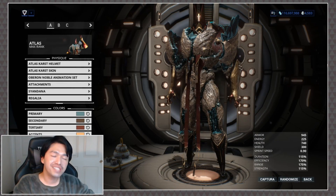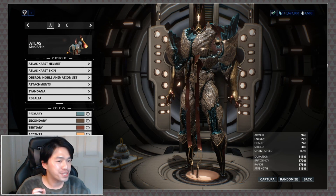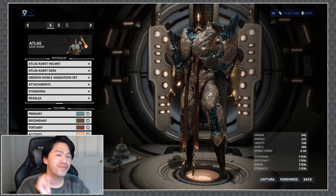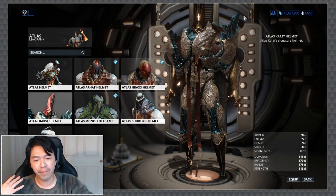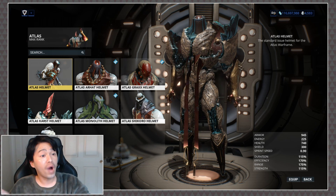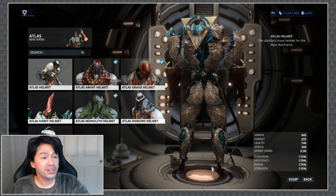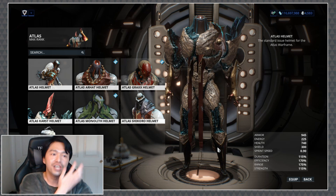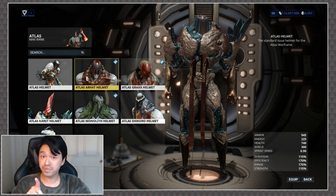And now the moment I'm sure many of us are curious about: how will this skin look with the different bodies and helmets available for Atlas? Let's start off with the helmet portion. So as you can see, we have the Karst helmet — but let's look at the basic one. Why does that actually not look terrible? It doesn't have that same prismatic crystal look to it, so that does suck a little bit, but the shape of it does not necessarily anger me. That was surprising.